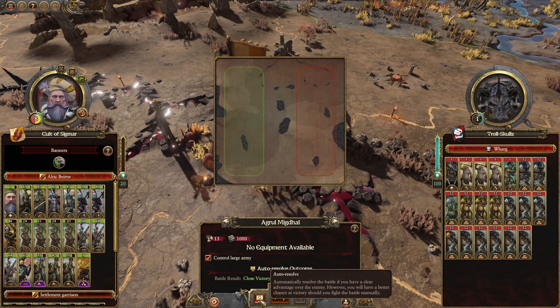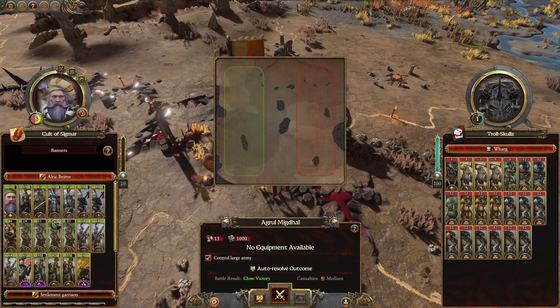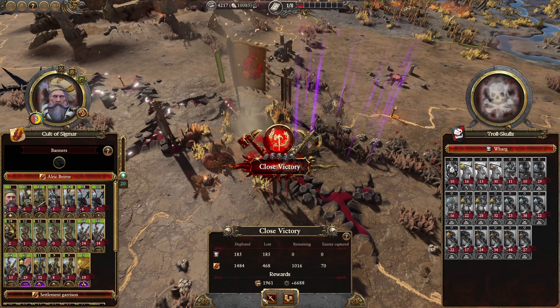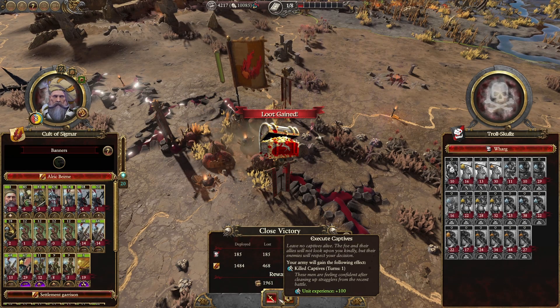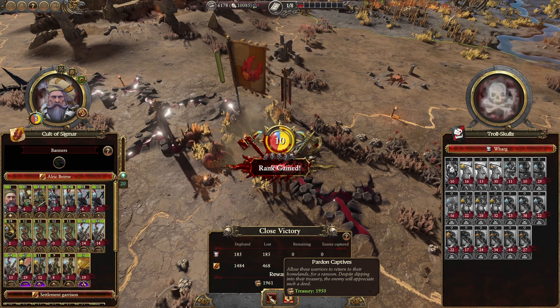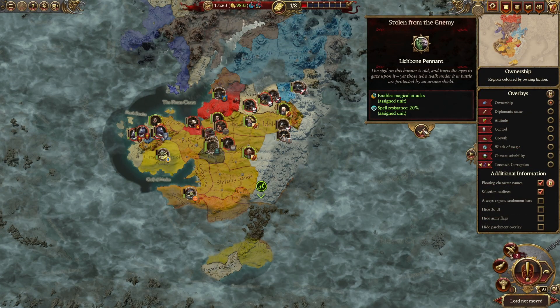If I autoresolve this, we'll lose mainly the garrison. Let's have a look here — the assigned unit. Taking a lot of casualties. We have another army coming. Let's auto and see where it brings us. In this case, I'm actually going to take the money — no, that'll bring another army, so let's slaughter them. We killed another couple of enemy commanders.